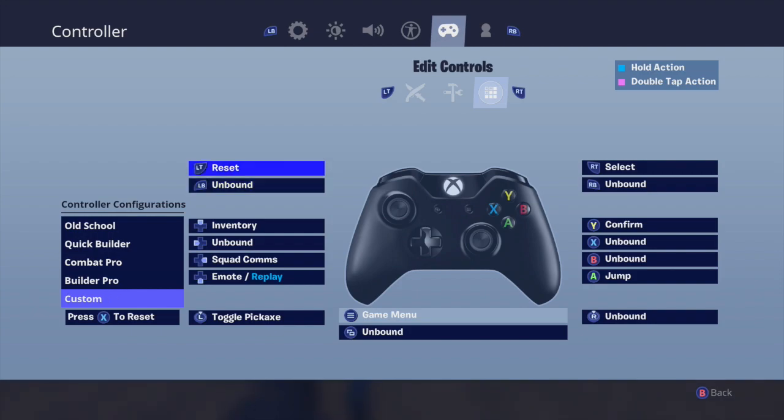The last thing to do is make your LT button reset. It's so much quicker — before, your right joystick was your reset in editing, which made it slower. You'd have to move your finger off the edit button, then move your thumb back to the joystick and push down, which takes a lot more time than just clicking the trigger.